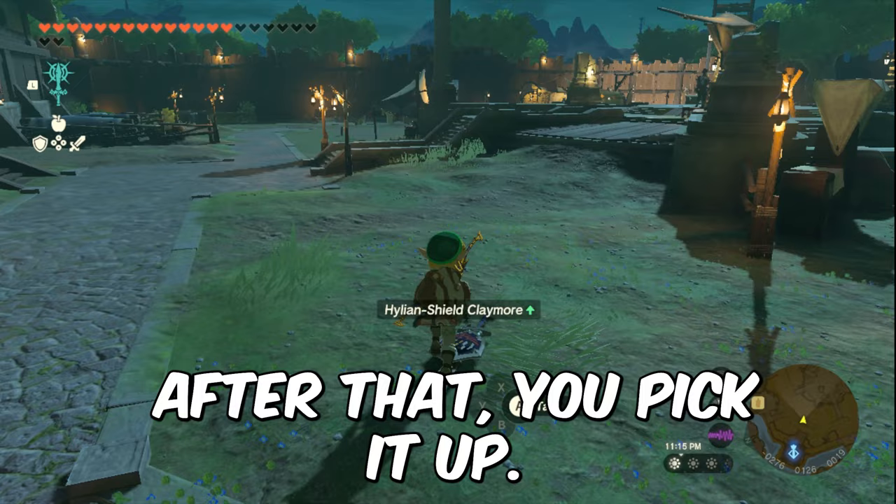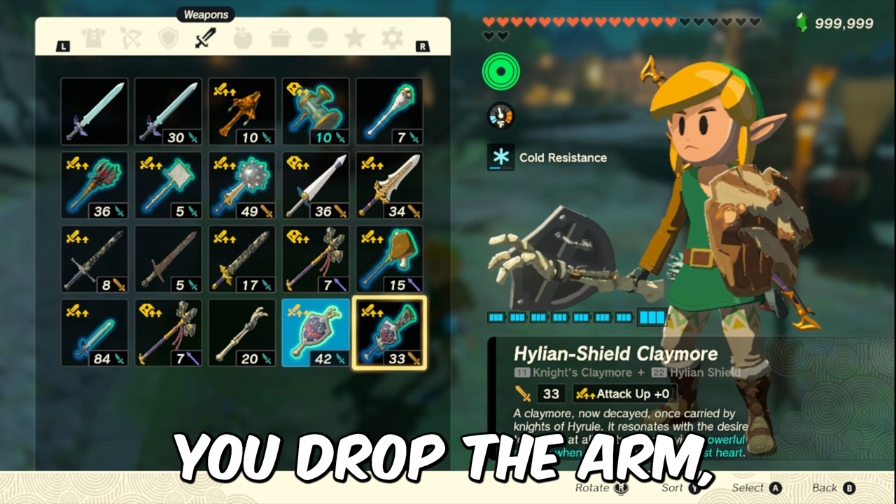Finally, you drop the arm, so that it becomes the weapon with the fused shield or bow.